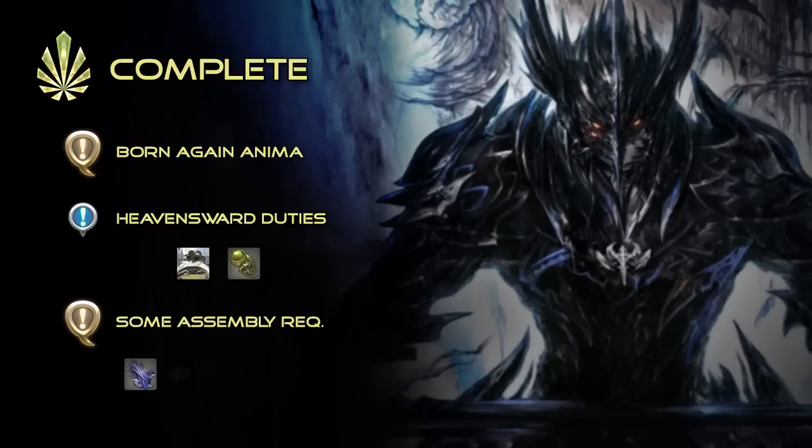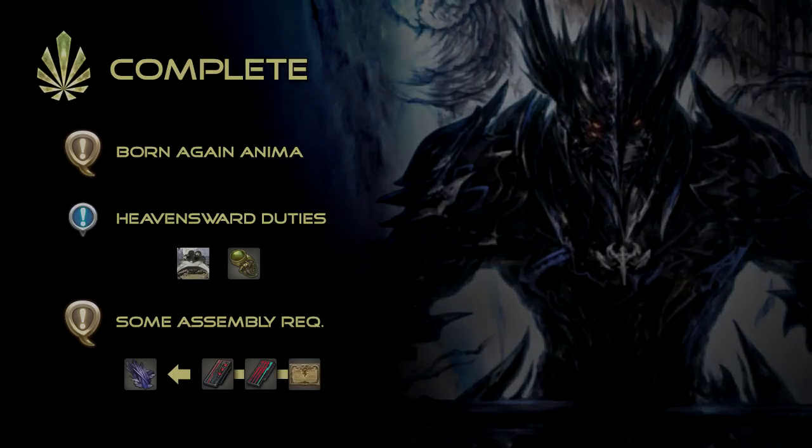These can be purchased with tombstones of lore, poetics, or Grand Company seals. Complete both quests, return to Ardashir, and get ready for the final relic step.